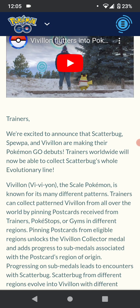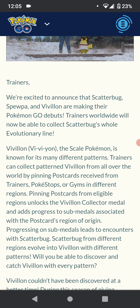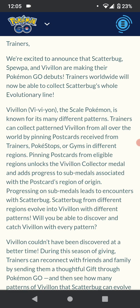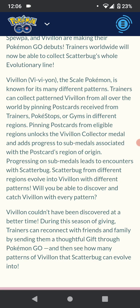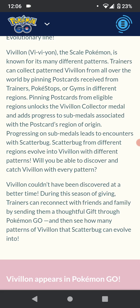Trainers worldwide will now be able to collect Scatterbug's whole evolutionary line. Vivillon, the Scale Pokemon, is known for many different patterns. Trainers can collect pattern Vivillon from all over the world by pinning postcards received from trainers, Pokestops, or gyms in different regions. Pinning postcards from eligible regions unlocks the Vivillon collector medal and adds progress to sub-medals associated with the postcard's region of origin. Progressing on sub-medals leads to encounters with Scatterbug, and Scatterbug from different regions evolve into Vivillon with different patterns.